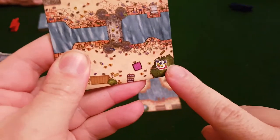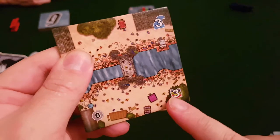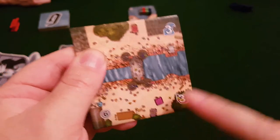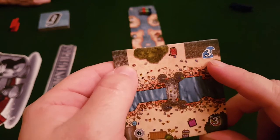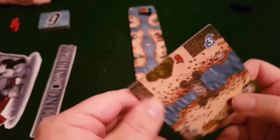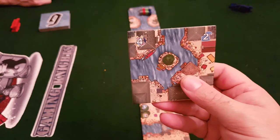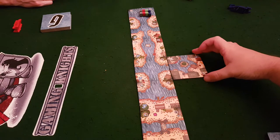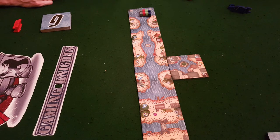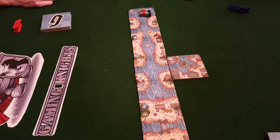Each tile has a current rating, a capacity rating, and the ones we'll play have a speed rating. The capacity is how many gondolas can be on the tile; the current and speed determine how fast you move. When you play a new tile, you take the lowest of the current and speed values — for example, if the current is five and the speed is four, you move four spaces.